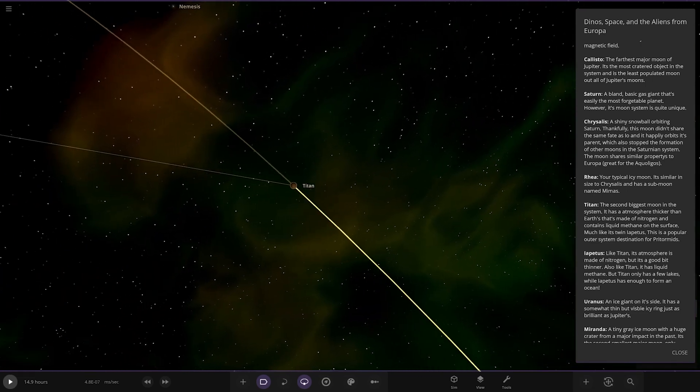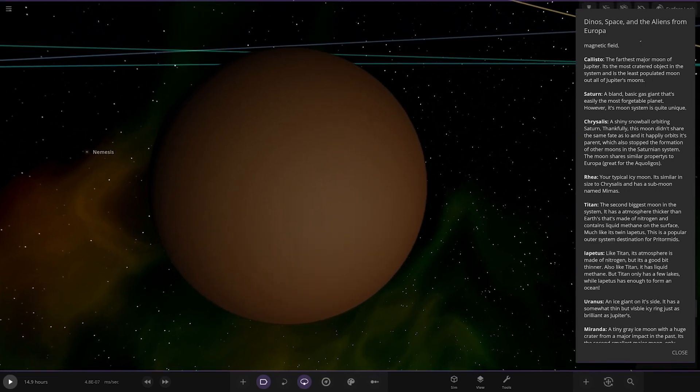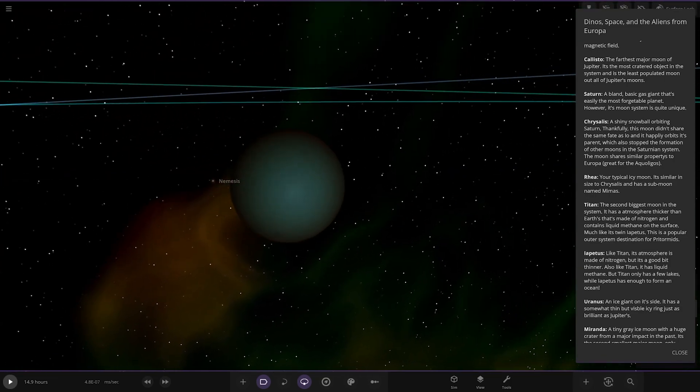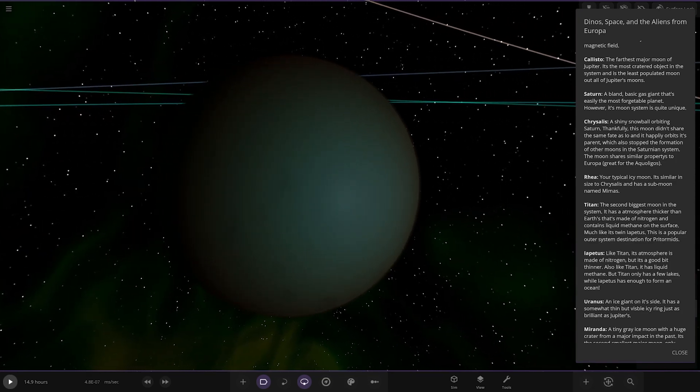Titan — the second biggest moon in the system. Has a thick atmosphere made of nitrogen and contains liquid methane on the surface, much like its twin. It's a popular outer system destination for the primorals. Then we've got Iapetus over here, which also has an atmosphere going on — methane on it. Like Titan it's made of nitrogen but a bit thinner, and it has enough liquid methane to form a whole ocean. So Iapetus is pretty kitted out as well.